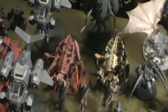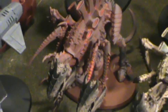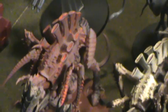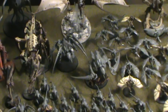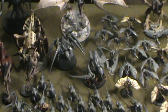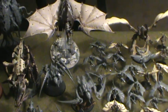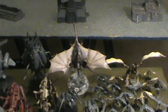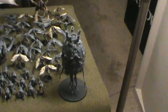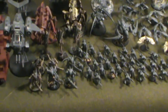I have two Tervigons - the partially painted one is my HQ warlord with cluster spines and electro shock grubs, and the slightly red one came from another swarm. She's a troop choice because of the Termagants and has crushing claws and electro shock grubs. Two individual Carnifexes with dual scything talon sets and cluster spines and adrenal glands, a Hive Crone with cluster spines, and two Tyrannocytes at 75 points each - one carrying the Tervigon, one carrying the Warriors.